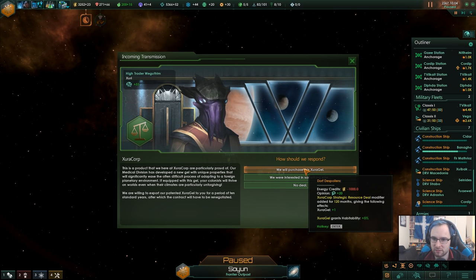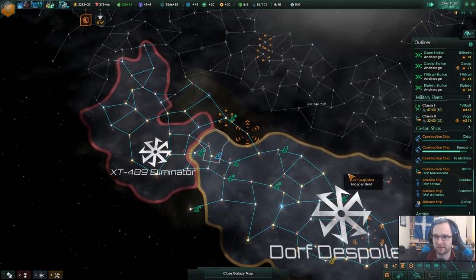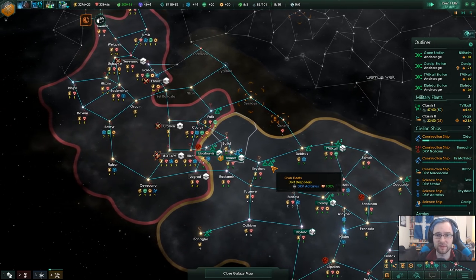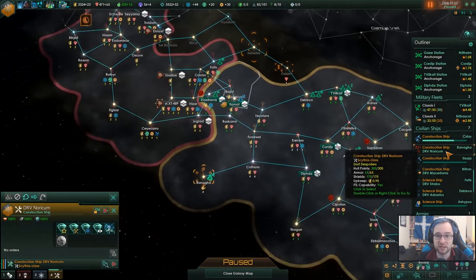Zero gel, capability plus 5%, costs a thousand - not really interested in that. They have changed so much in this patch - so much of it has been changed because of the way they've completely changed the resources. Things are worth influence that used to cost energy. Mostly things are worth energy that used to cost influence, which completely changes the balance of the game.